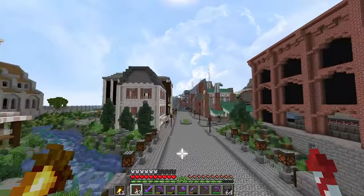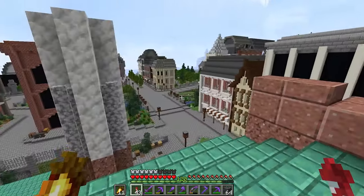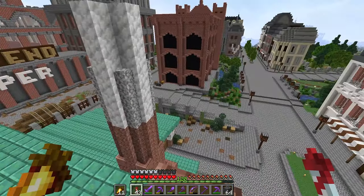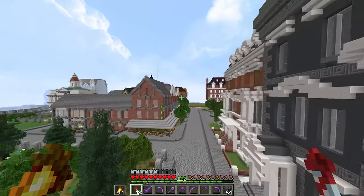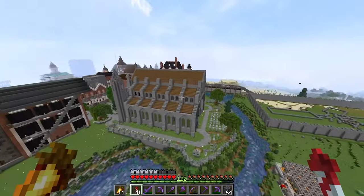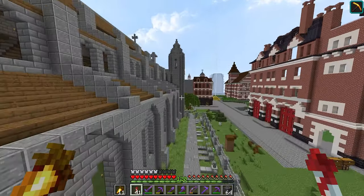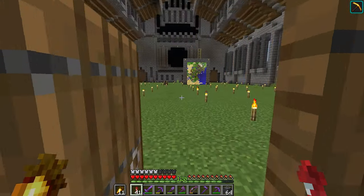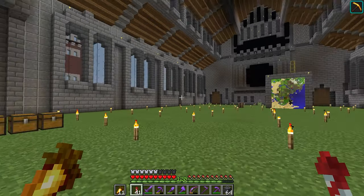Hey guys, welcome back to Minecraft. Last episode we built this factory building over here - it's kind of interesting, still don't know if it's the best thing ever. Today we're going to switch gears and fly over to this street where we have the cathedral. Over the last month or so we've been building it up - we've built out the back, got the graveyard going. But if you look inside the window, the floor on the interior is grass. Yes, grass - it's a grass church. So what we're going to do today is work on the interior.